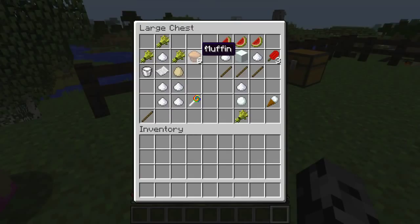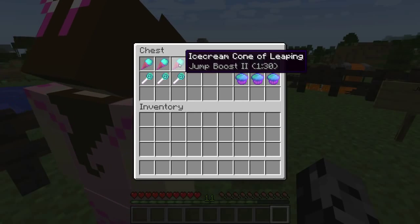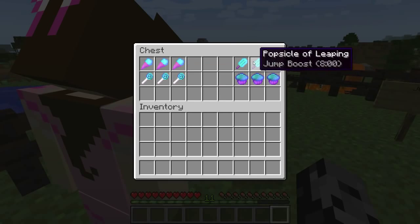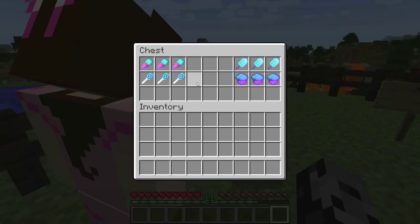Let me go over some recipes real quick. First up, if you want to make a normal muffin it is going to be three wheat, sugar, milk, paper, and an egg. You can also make a lollipop out of four sugar and a stick. You can make popsicles — you get three of those from melons. And four ice cream cones require sugar, a snowball, and wheat. Basically, you take any item — like an ice cream cone — put a potion next to it in a crafting table, and it turns into food with a potion effect at the same time. Works on any of these — lollipops, it doesn't matter. That's awesome!